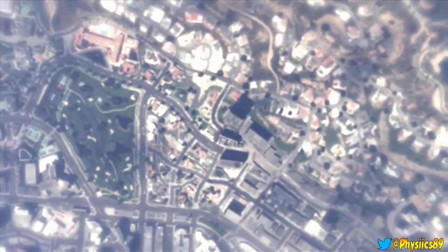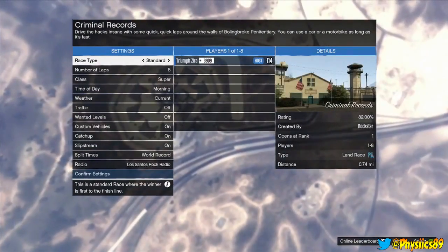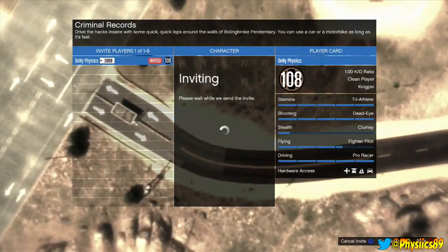Now your friend is doing all of this — this is what the friend does because he owns the vehicle that you want. Once your friend is in this menu, he needs to invite you through this particular screen.